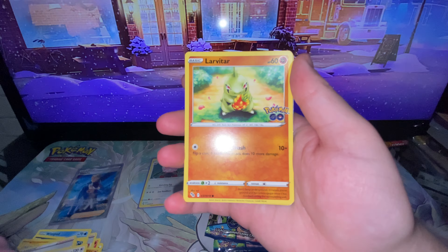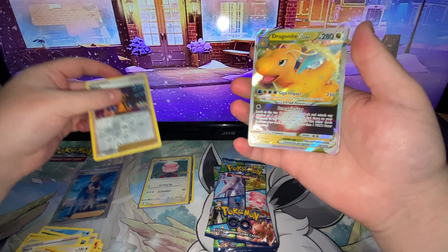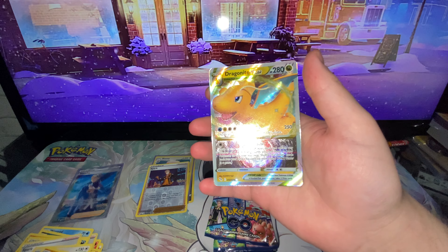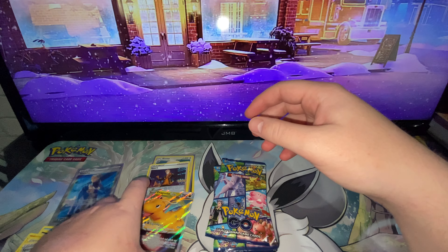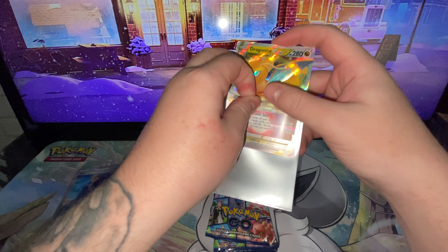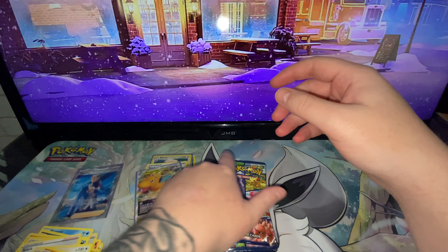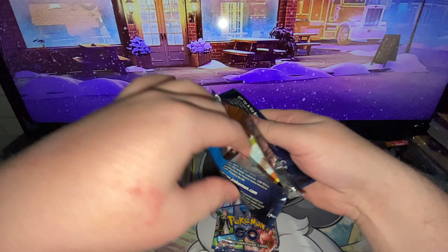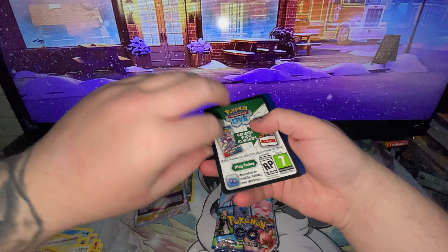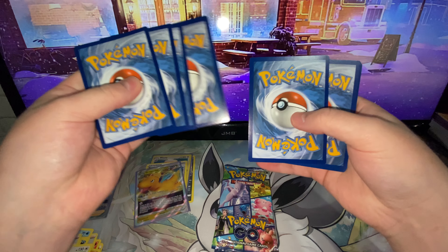We have a Psychic Energy, a Spark, a Chansey, a Pupitar, a Spinarak, an Amoonguss, a Larvitar, a Slowpoke, an Ampharos, and a Spark Trainer. And we have a Dragonite V-Star — quite a solid hit! I did say I wanted something like a V. So that's a nice start to the box.